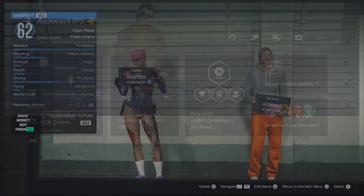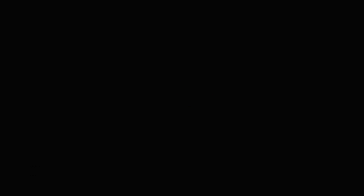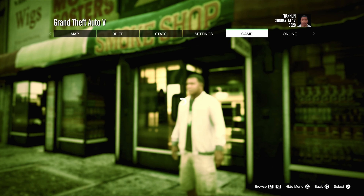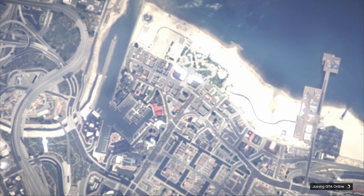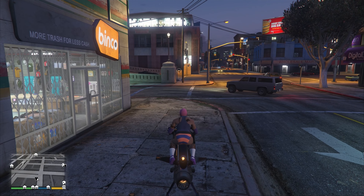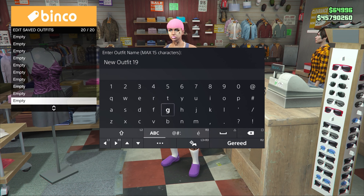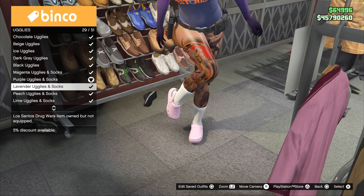When it shows you the alert, just accept it. You should spawn in story mode right now. Open up your pause menu and make your way over to any random online session. When you spawn back into online, you can make your way over to any random clothing store.